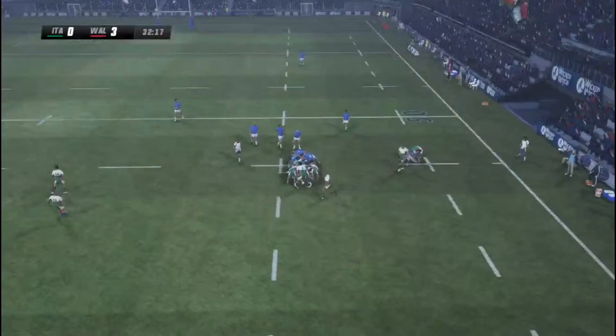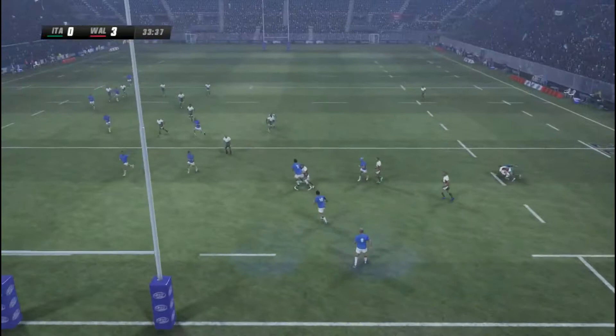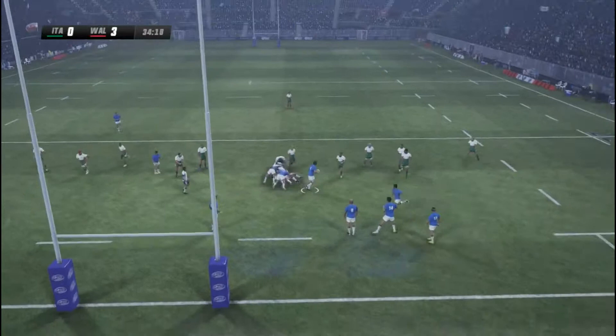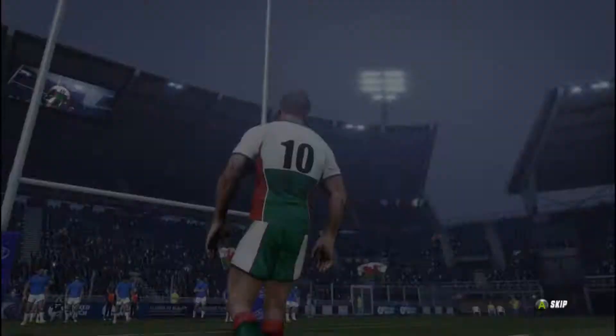The next play: a nice kick into space from Dan Biggar. The Welsh full back scrambling to the ball — he does well though. They really should be kicking this out at some point. Slow ball, Wales have stolen it. And again Dan Biggar — for the drop goal attack, and that's a quick 6 points from Wales.